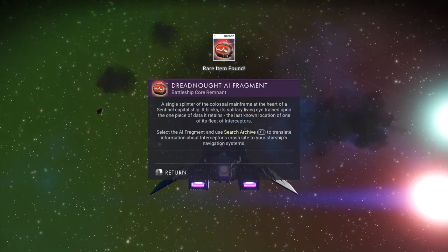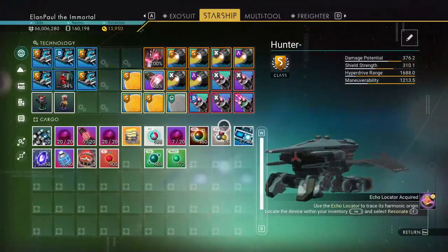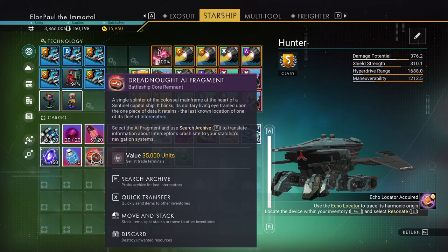That's really cool. Dreadnaught AI Fragment. One of the console may have a heart of a sentinel capsule — one of its fleet of interceptors. Select the AI Fragment and use Search Archive to translate the information about an interceptor's crash site to your starship's navigation systems.